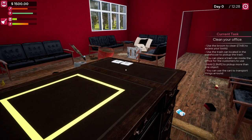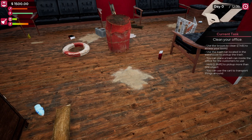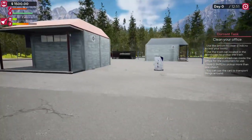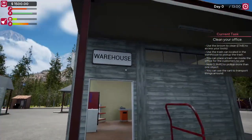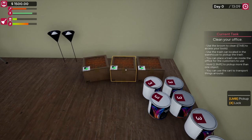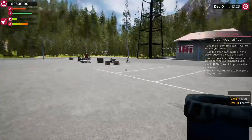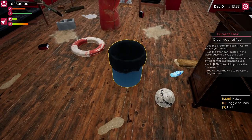Use the broom to clean. Should we take all this trash off the floor first? Use the trash can located in the warehouse to pick up the trash. Let's find our warehouse. Is this a warehouse? It's the shop. Here's our warehouse. We have some paint, we have some floor tiles. We've got loads of stuff. But let's take the trash can here first. Now I'm disoriented. Here we are.